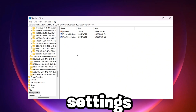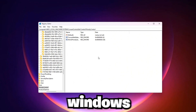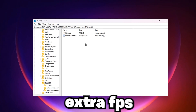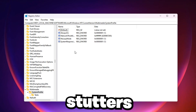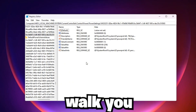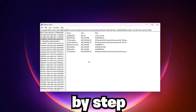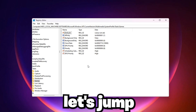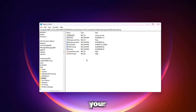What if I told you there are secret settings buried deep inside your Windows registry — settings that most people don't even know exist — that could unlock extra FPS, fix random stutters, and make your games feel buttery smooth. In this video, I'm going to walk you through these hidden registry changes step by step, so you can squeeze every last drop of performance from your PC. Let's jump right in and start transforming your gameplay.